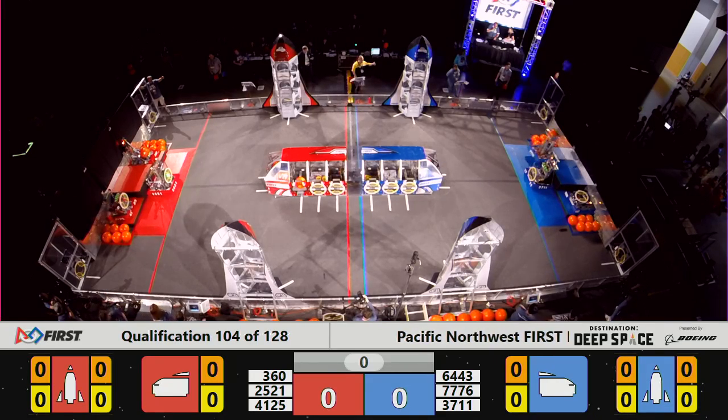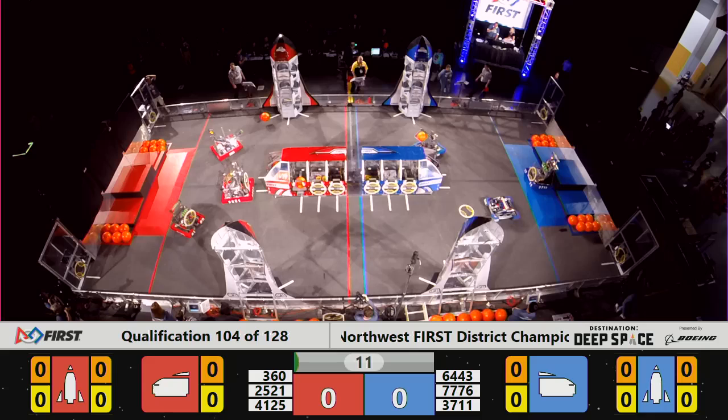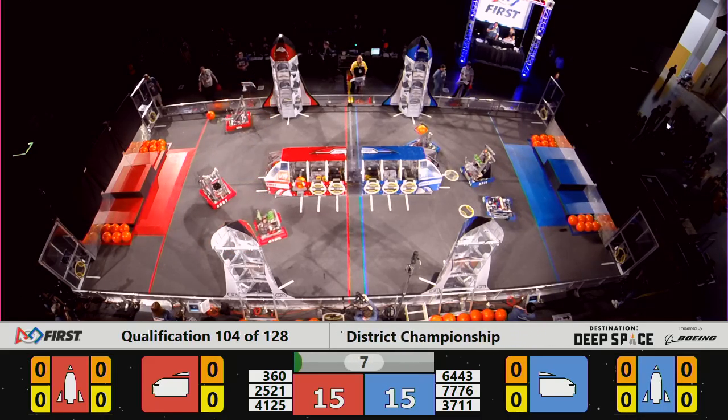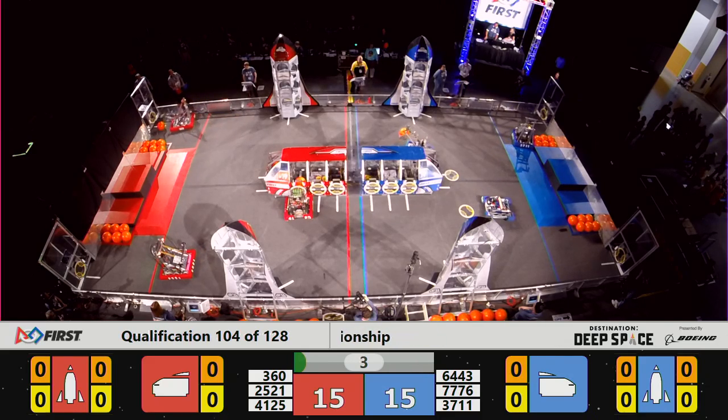One, go! Underweight in qualification match 104. Two quick departures from Tier 2 of the HAB for the Blue Alliance. Unfortunately, two of the robots lose their hatch covers as the sandstorm rages on.